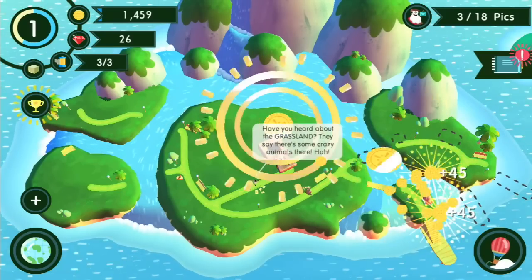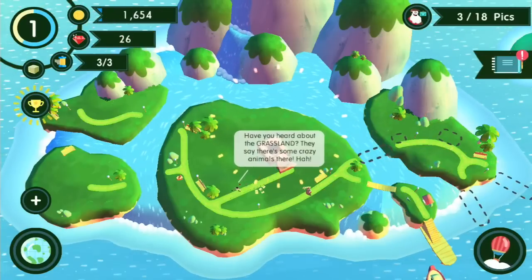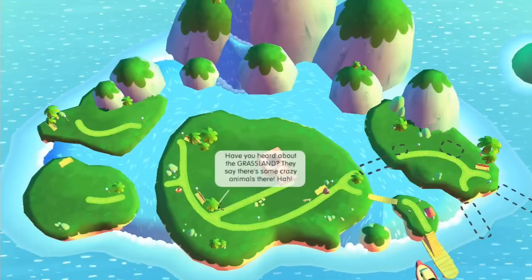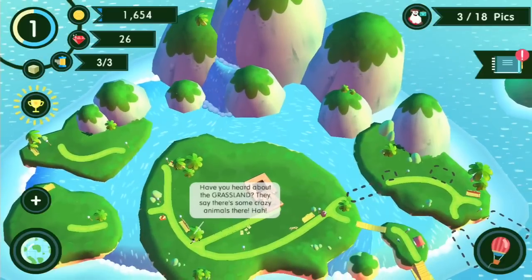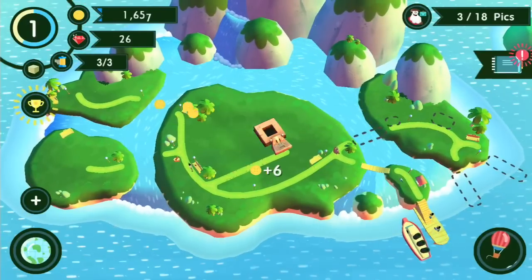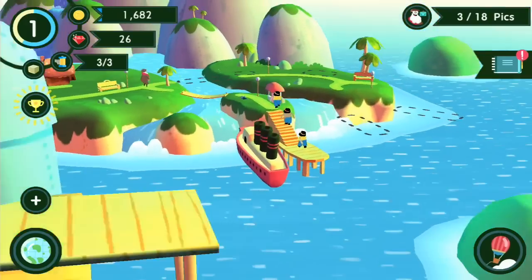So let's collect up our little coins. Have you heard about the grassland? They say there's some crazy animals there. I think that's the hobo guy who walks around and kind of just checks out what we're doing over here. Can I zoom in somehow? I see a bunch of random stuff people have left on the ground, which is kind of cool, and then there's just like these guests coming.